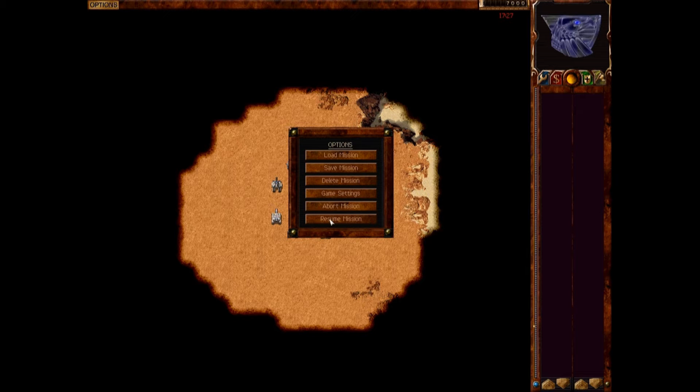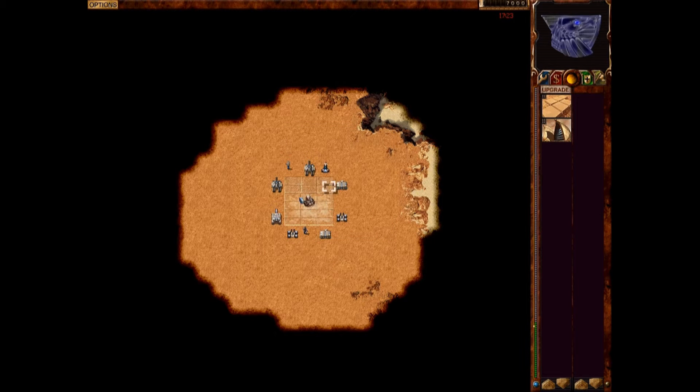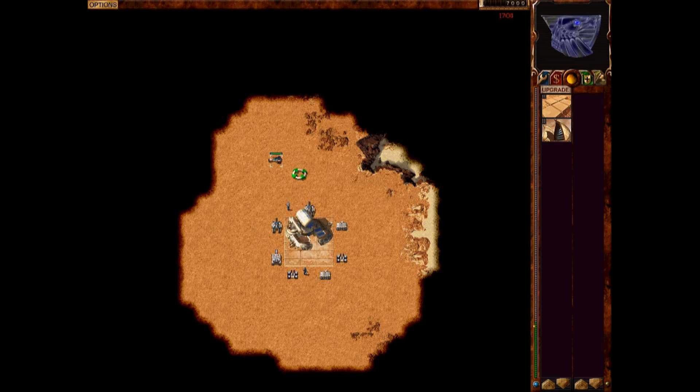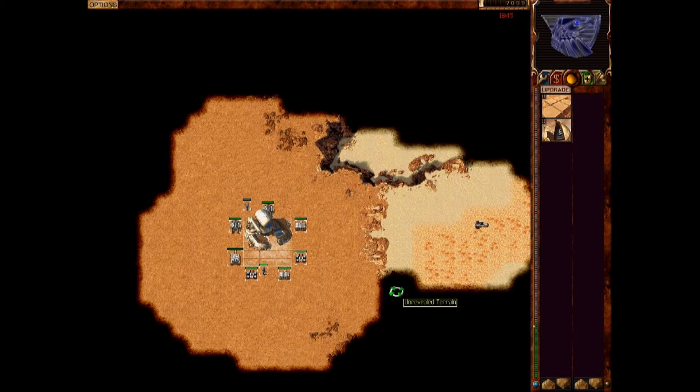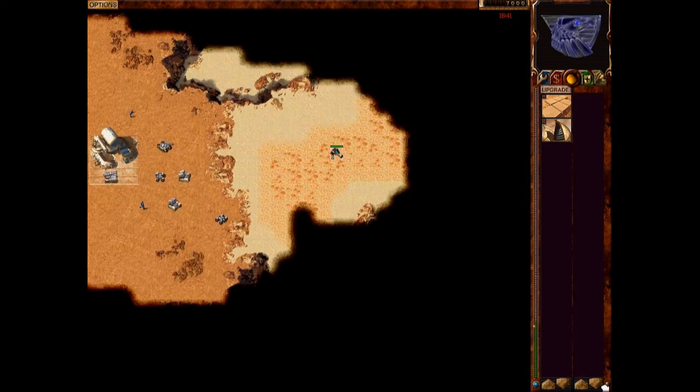We have our starting units as usual. You want to open up your MCV just like normal. And with your trike, you want to make it hotkey 1. So you're going to select your trike, hold Ctrl and select 1, then let go. He is now selected as 1. And the rest of your units, you want to do the same — Ctrl 2. These will be on Ctrl 2.